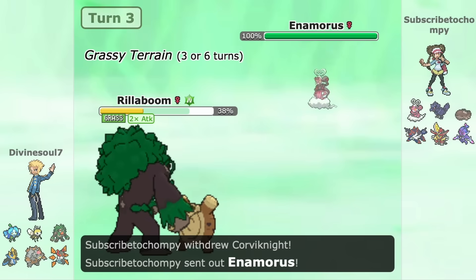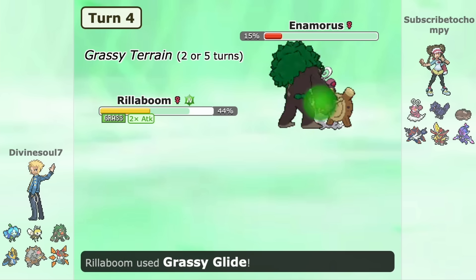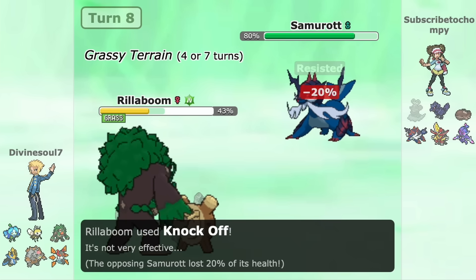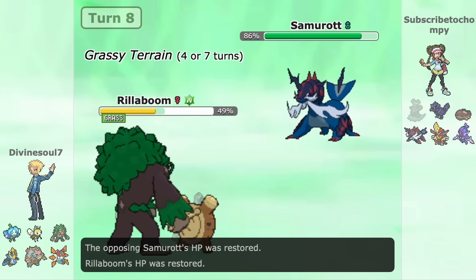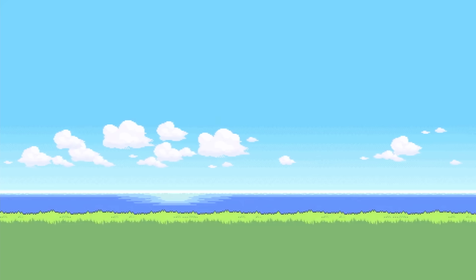Rillaboom has also risen right back into OU — its rightful place. Grassy Glide has helped its viability incredibly well despite the nerf to its base power. One of the reasons for Samurott dropping severely is because of Rillaboom, which can switch in and threaten it out with a powerful Grassy Glide, or just rip off Samurott as a lead option. It's not the surefire reason for Samurott dropping, but it's just another add-on to an already weird metagame.